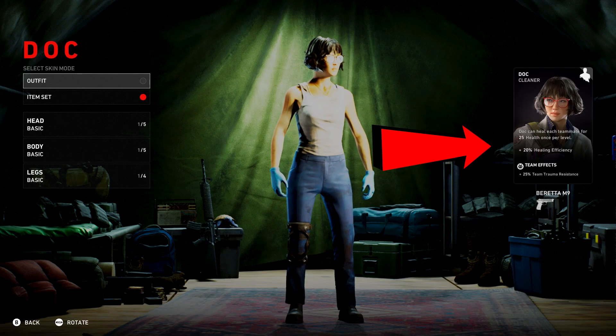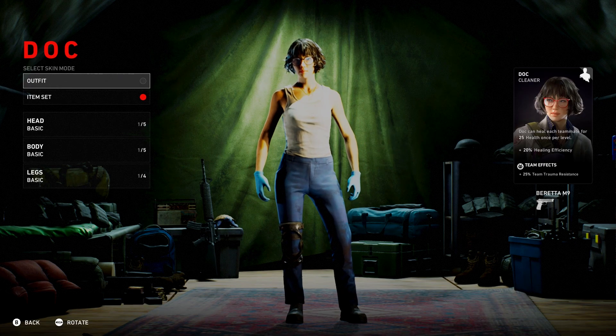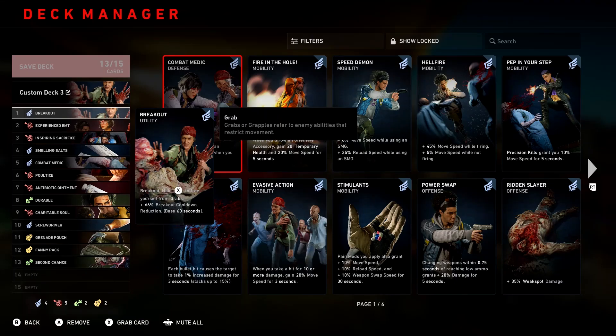That team effect is very important, especially when it comes to those high times when it really starts getting hectic and you have to use a lot of first aid. Now, if you don't know how the Swarm deck works, the first card is always a freebie, just like the rest of the game modes. I suggest you put Breakout as your freebie card, because as a medic you do not want to be the first person grabbed and pulled into the swarm or grabbed by a tall boy and not be able to get out of it.